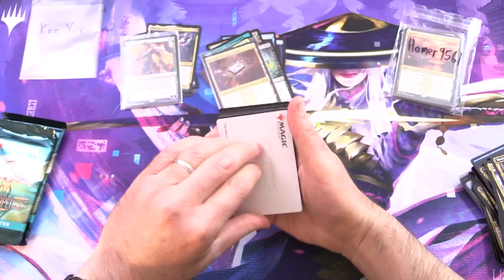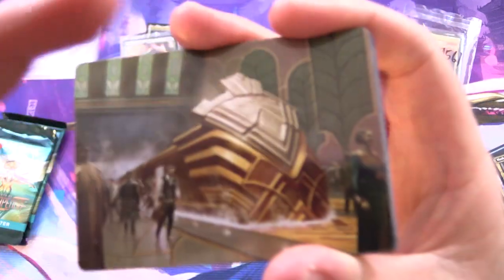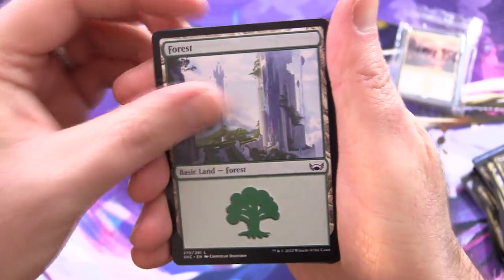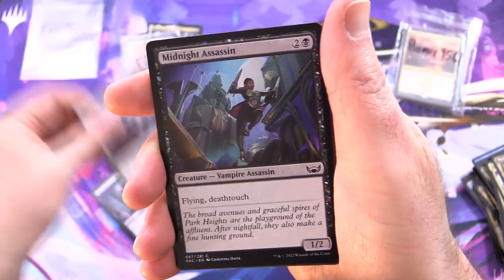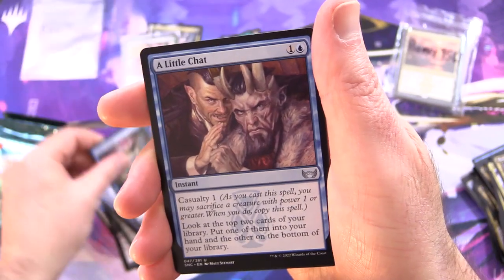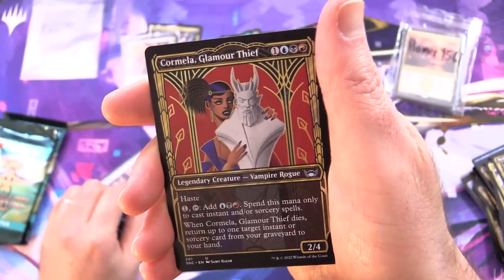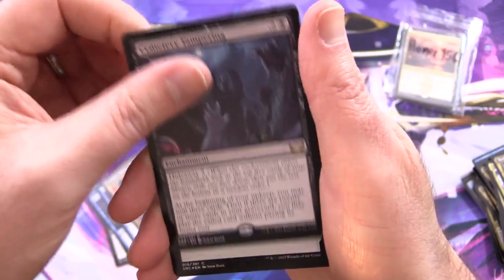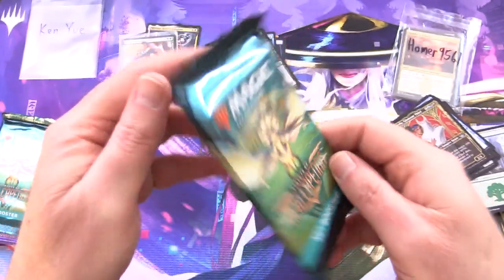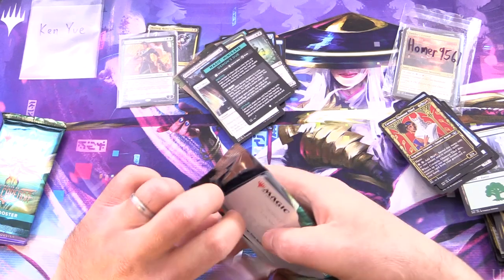We still have three more packs of New Capena — how many Triomes can we pull in one video? We've got Capenna Express art card version, along with a Forest, Fake Your Own Death, Buy Your Silence, Midnight Assassin, Broken Wings, Out of the Way, Slip Out the Back, Public Enemy, A Little Chat, Cormella Glamour Thief, and Cemetery Tampering is rare, along with a Foil Kill Shot, and a Magic Minigame — Demon's Due. Please, less minigames. Is anyone sick of the minigames yet? It's always a bit of a letdown when you get one of those instead of a list pull.